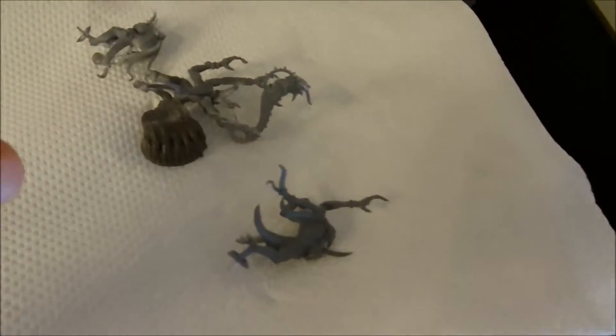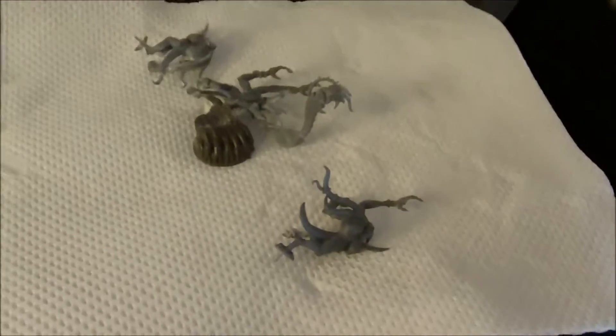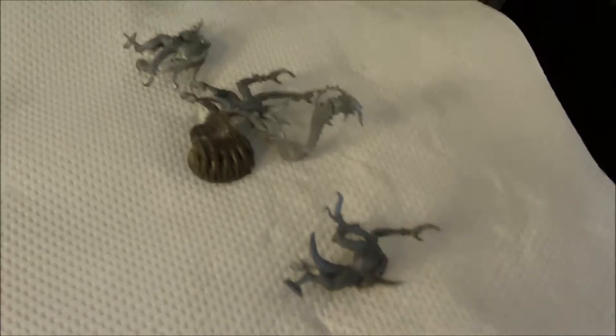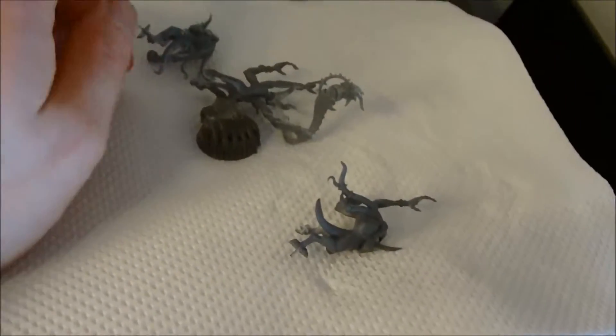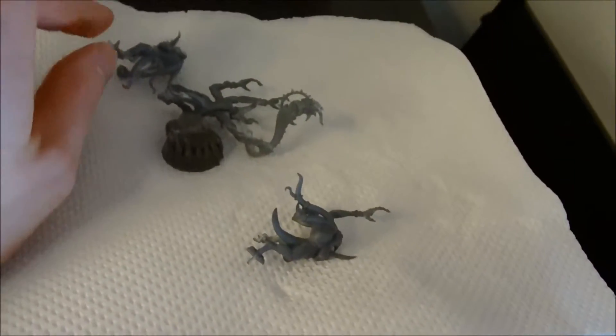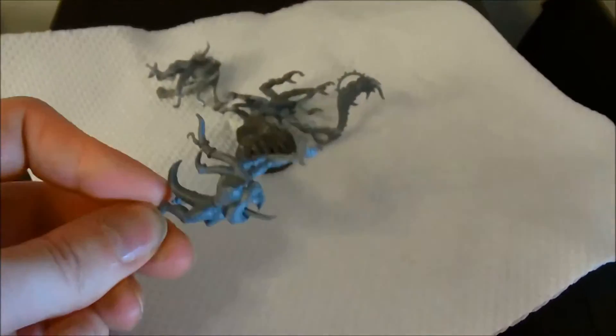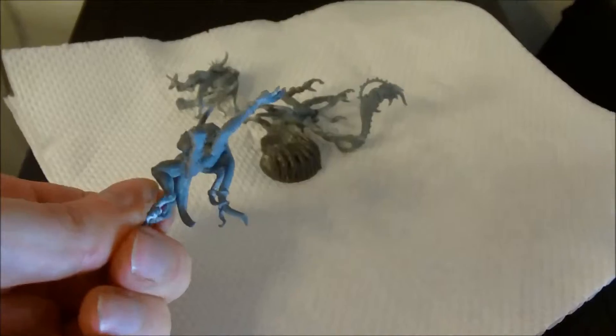It had kind of a little sandy or snow-corn texture kind of thing. And just when you held the model and went like this, you had some left on your finger — it was pretty bad. So this one came out best, with almost nothing left on him. This is all from soaking in brake fluid.